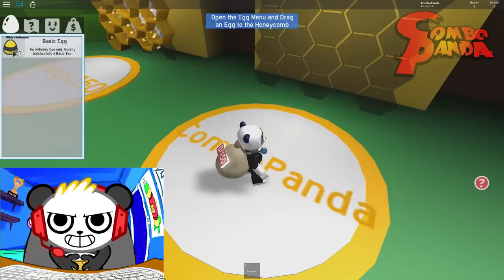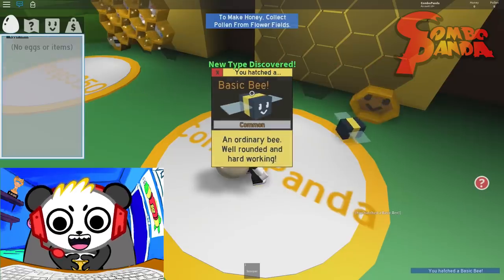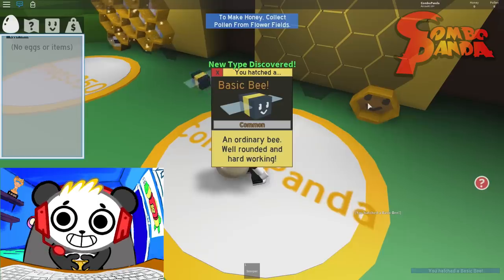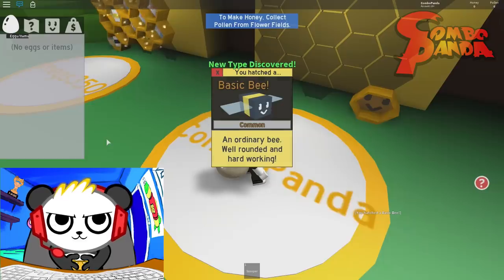Alright, where do you put the basic egg? Just a basic egg! And I made a basic bee! The basic bee looks basic. That egg didn't look basic! It was all calling! It was like a bumblebee egg! Like from Transformers!